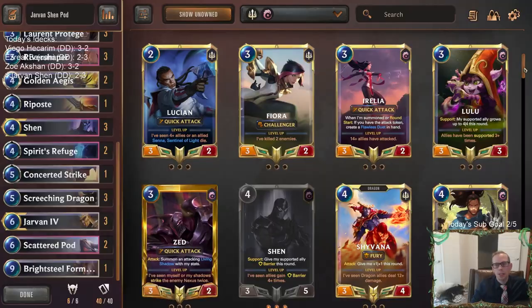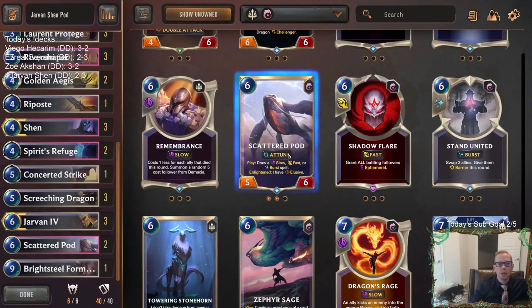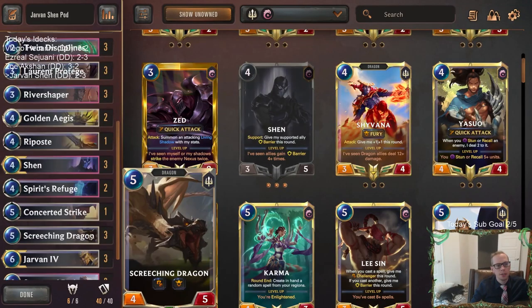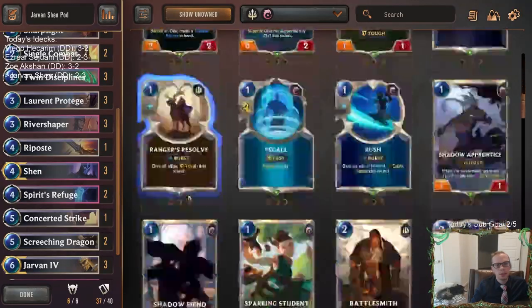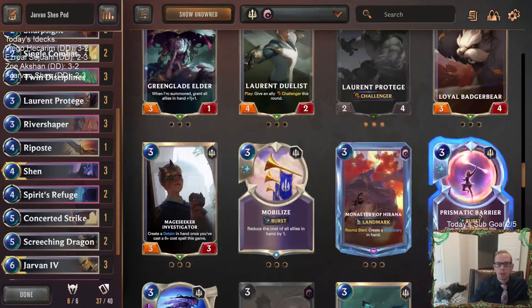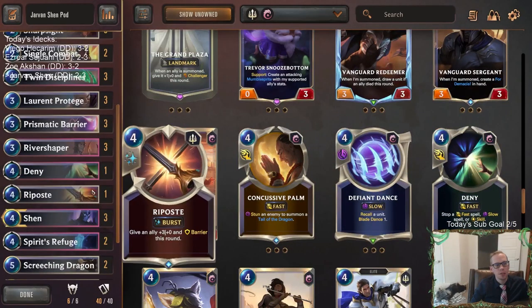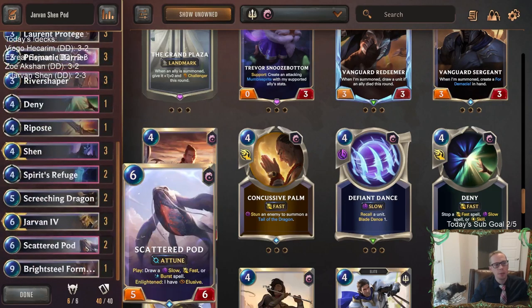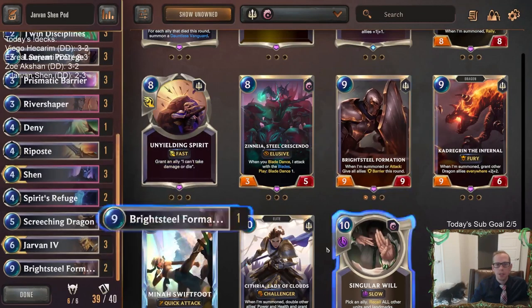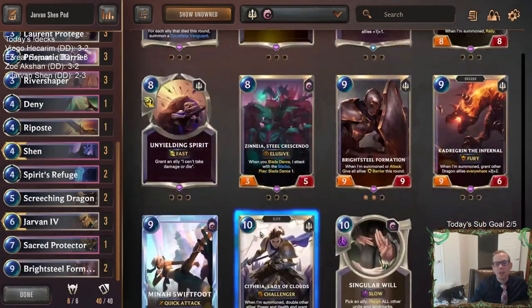Sacred Protector is not absolutely the best, but I liked it more than King Jarvan. King Jarvan's another option, so you have Sacred Protector, King Jarvan — you can go one of each if you want. The main thing is getting Prismatic Barrier — three-mana barrier is really underrated. I don't know too many other people that play it but I am just always so happy to have three-mana barrier. And then no Concerted Strike and a Deny instead. I would definitely recommend changing those four cards — get Prismatic Barriers and a Deny and try that out. Could also just play two Brightsteel Formation — that's a card that will just win games.